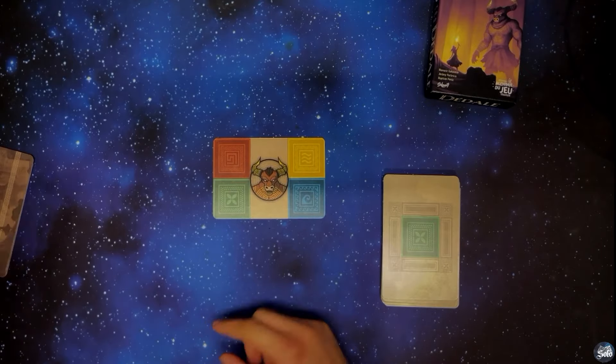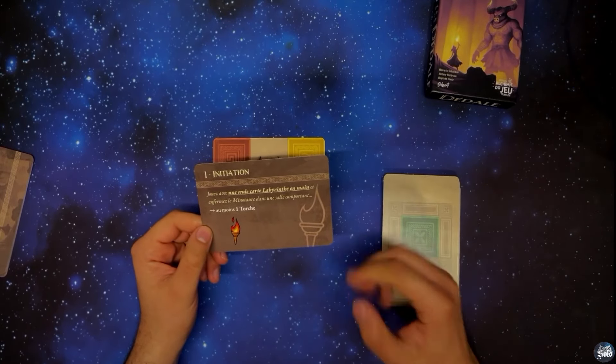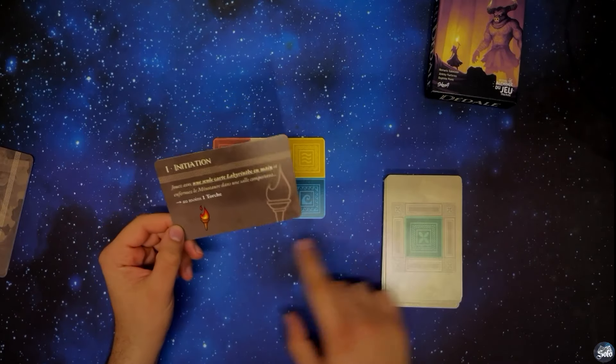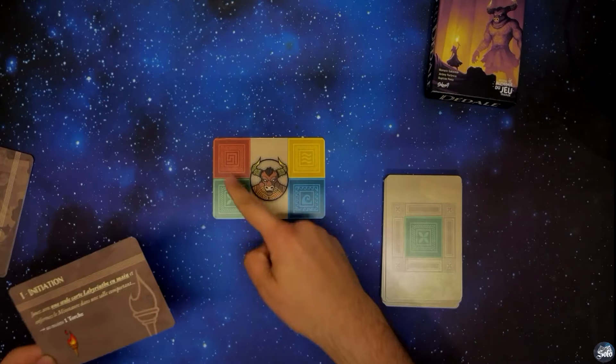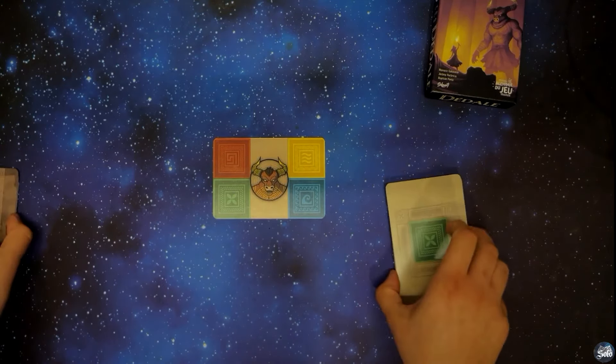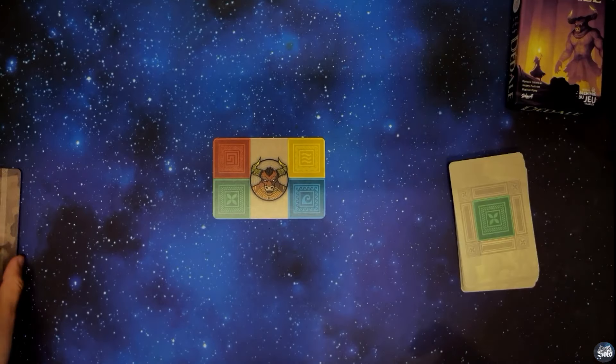À l'initiation, pour rappel, on joue une seule carte au lieu de deux, donc c'est pour découvrir le jeu. Il fallait avoir au moins une torche visible dans le labyrinthe dans lequel on enfermait le minotaure. Alors, c'est parti, on va lancer notre défi numéro 2.